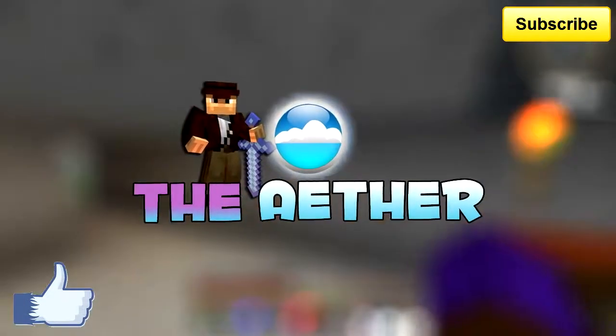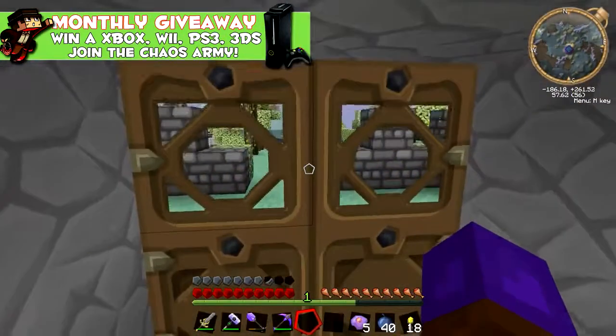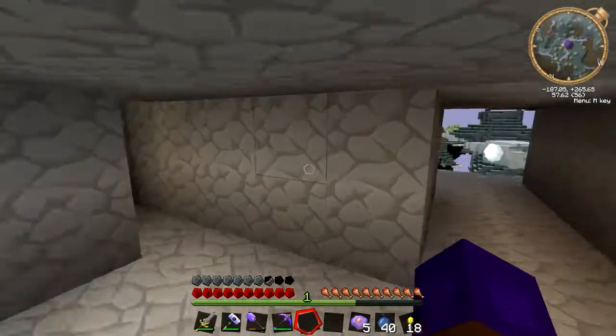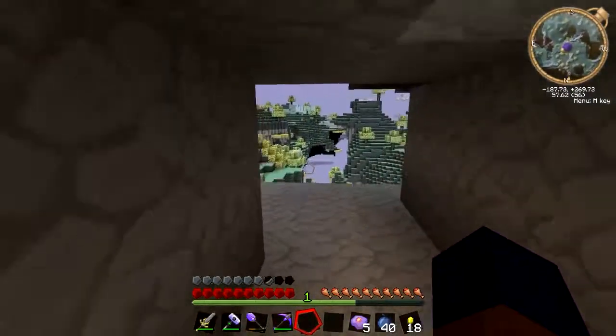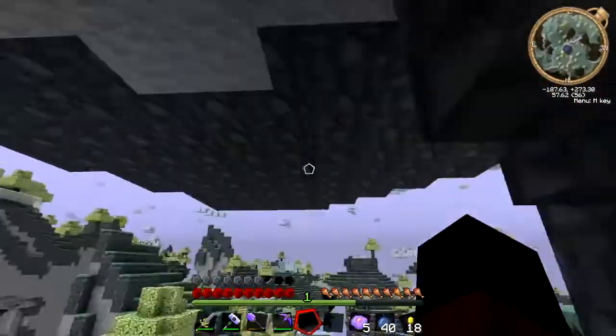Hello everybody, Dave Chaos here and welcome to my Ether let's play. I've been doing some upgrades to my little castle and I've been messing about with some funky stuff. Let's show you what I've been up to. You'll notice I've been digging around here and made a miniature balcony, and that's grown a little bit.